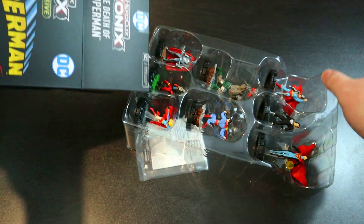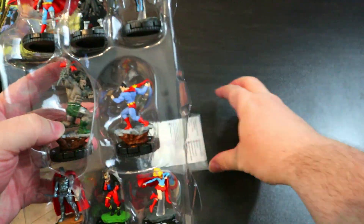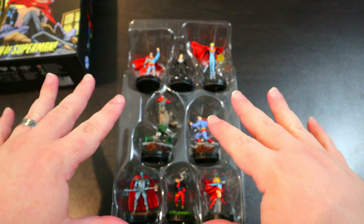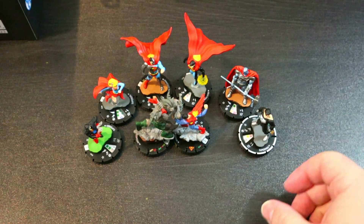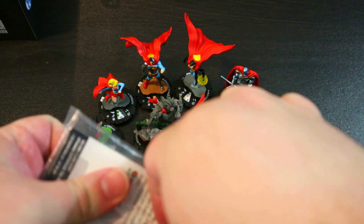Sliding this out, we've got all of the figures and cards. I want to quickly pop out the figures so we can take a closer look at them. They look amazing. We'll pop open the cards and look at them one by one.